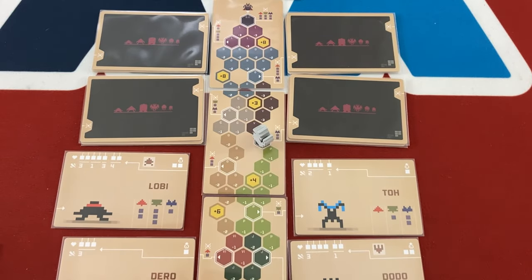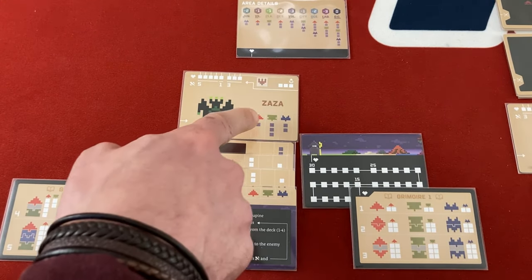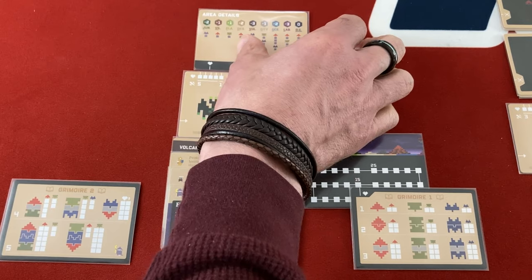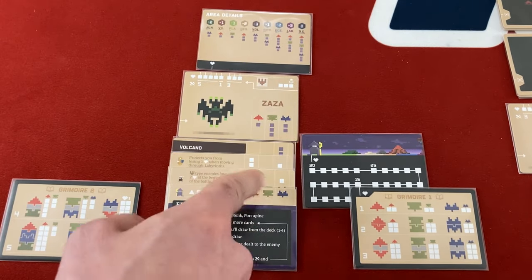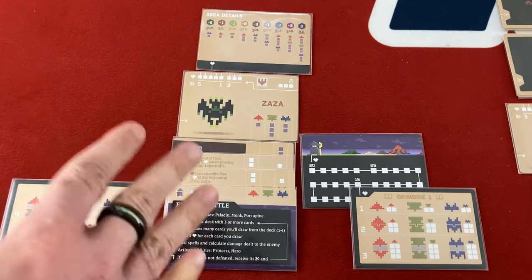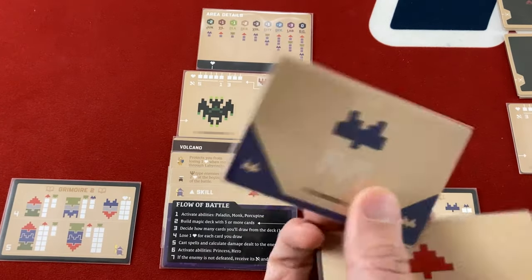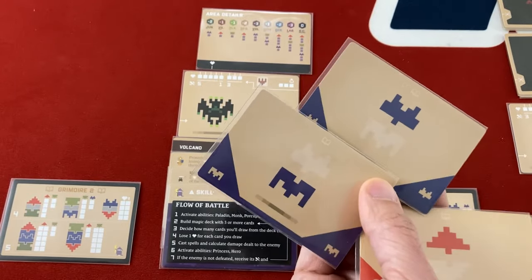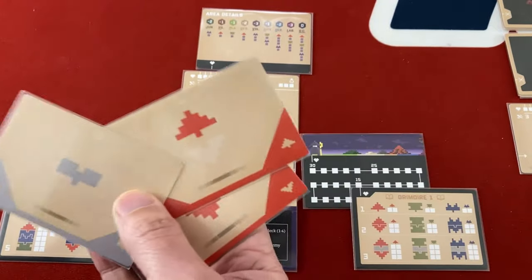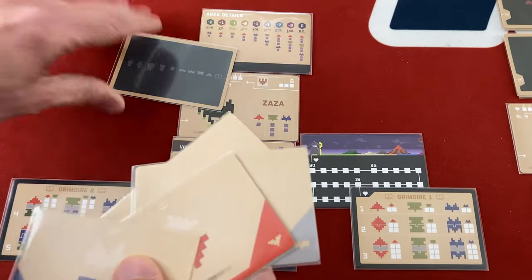I head toward a fight with two blue defense, but red should hit hard. I'm in a volcano fighting Zaza — sounds like the bird from Lion King. Right away I'm hitting for three in red, which is awesome. My porcupine is doing two automatic blue damage. Blue is not great, green is terrible. I need three more damage to kill him, so top red and bottom red by itself would work, or top and bottom blue would give two more but not enough alone.